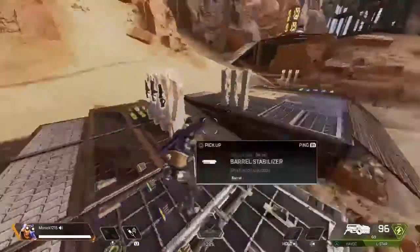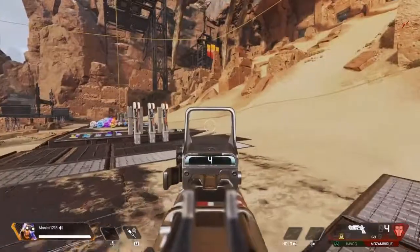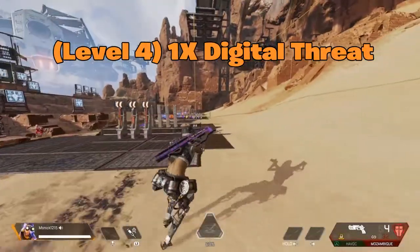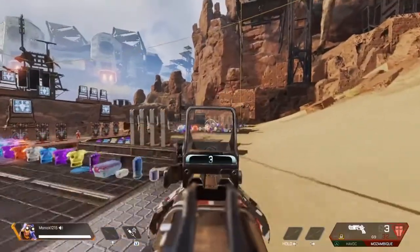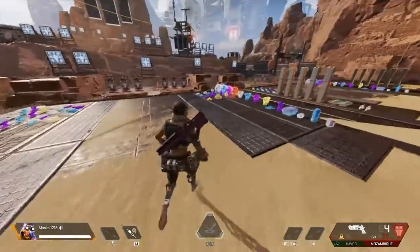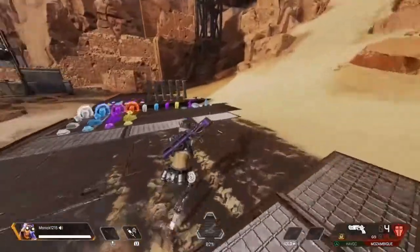One bad thing — if you have the 1x digital threat scope, it does not cancel the glitch, but it just does not show you in third person when you try to zoom in.